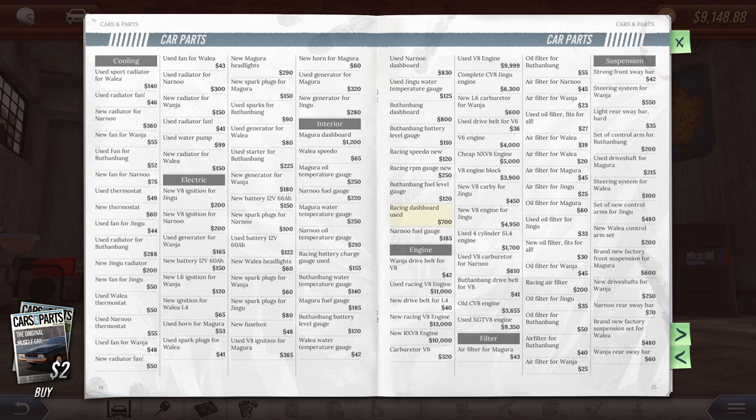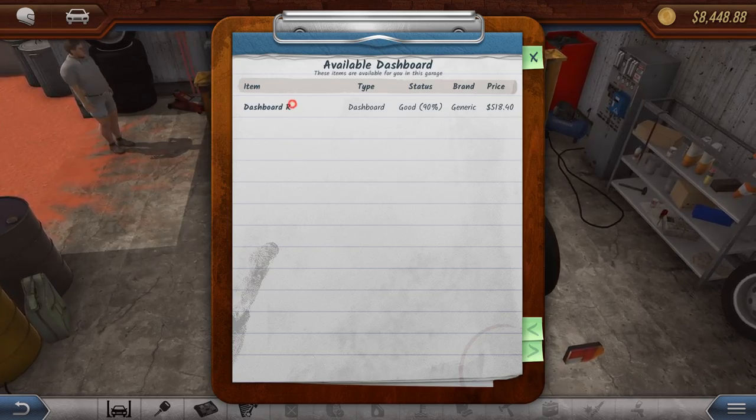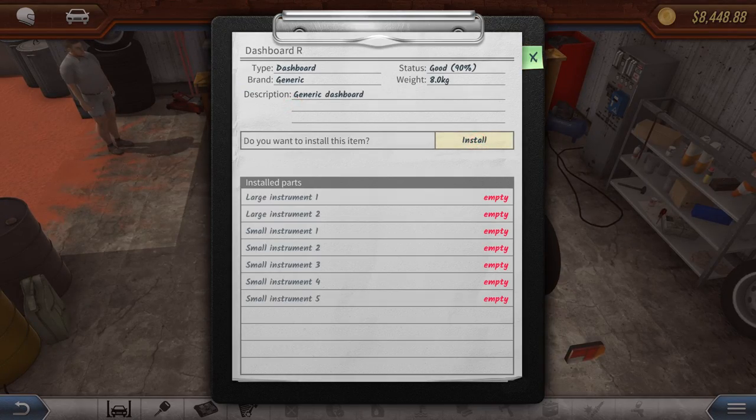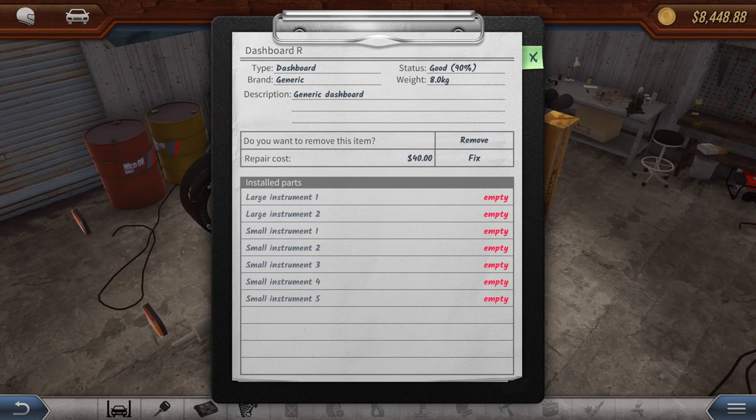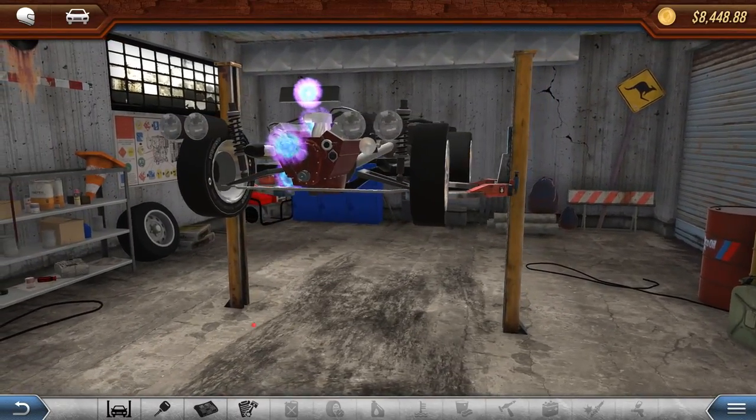We could buy a used racing dashboard or a full new dashboard for the Magura. I'm thinking we'll go for the racing dashboard - I hope this fits. There does seem to be a fair amount of compatibility between parts, which is always nice. Yes, we will install that. So we've got the dashboard in - space for five small instruments and two large instruments. We can now fix up the dashboard - it was used but it's in 90% condition, so that's fine.